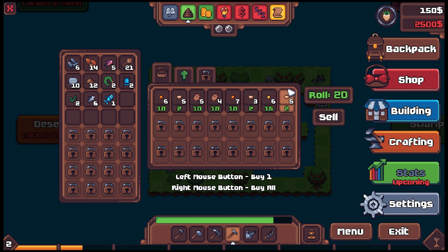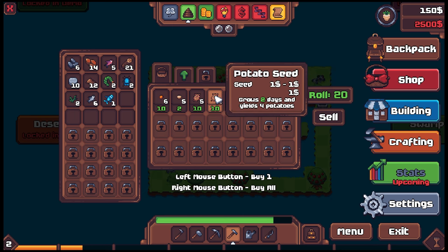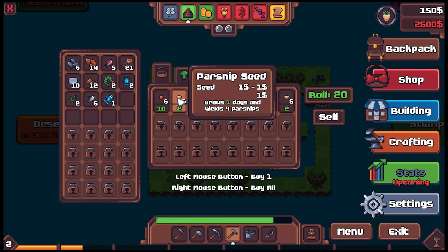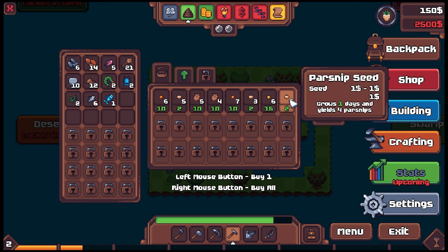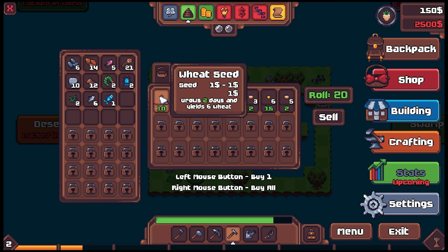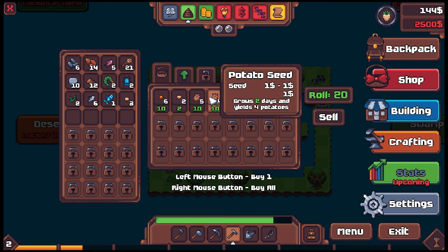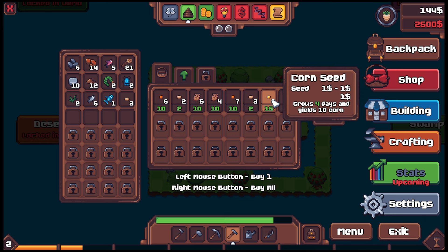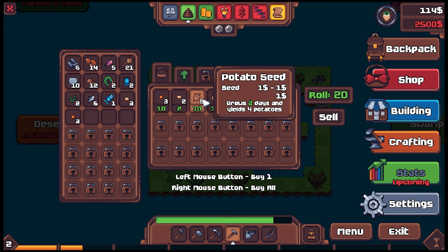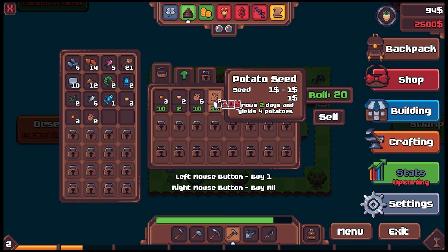Some seeds right — this is what we gotta do. Parsnips aren't worth much but they grow fast. Everything is worth a dollar. Four parsnips grows in about one to two days. Let's grab some parsnips, do three parsnips, potatoes, wheat, and corn — four days for corn. Let's grab some wheat — two days is kind of brutal but that's all right. We'll do some potatoes.